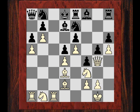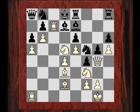After Rc7, black played Nf5. Now we see Nc3, Be7, and now a nice little tactic: Nxd5, undermining that f5 knight. Then Nxd4, Nxd4 - it's all over really.